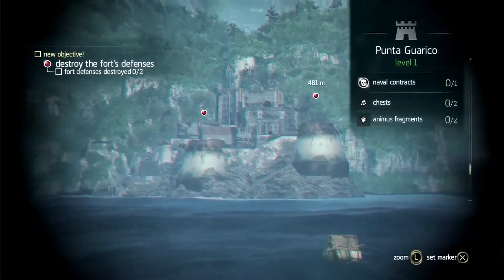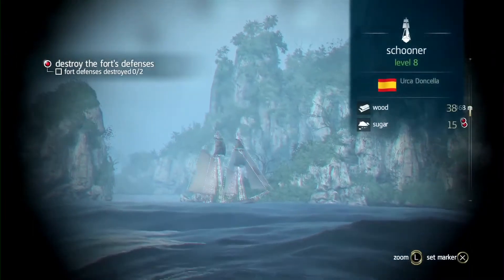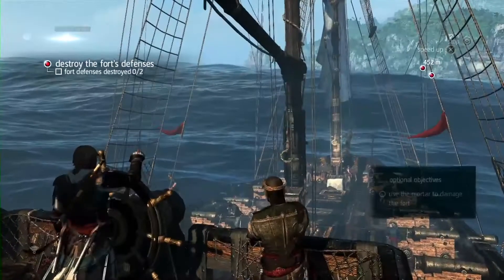As we approach this fort, right away we use the spyglass to assess the threat. Here we can see a Schooner and a Brig — we'll have to deal with them as we fight the fort.